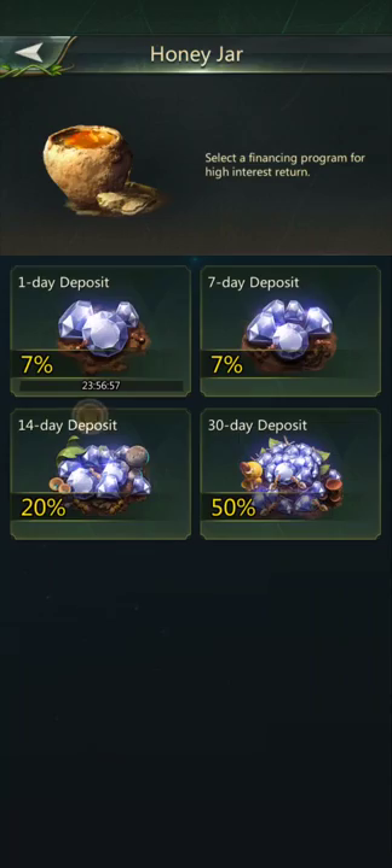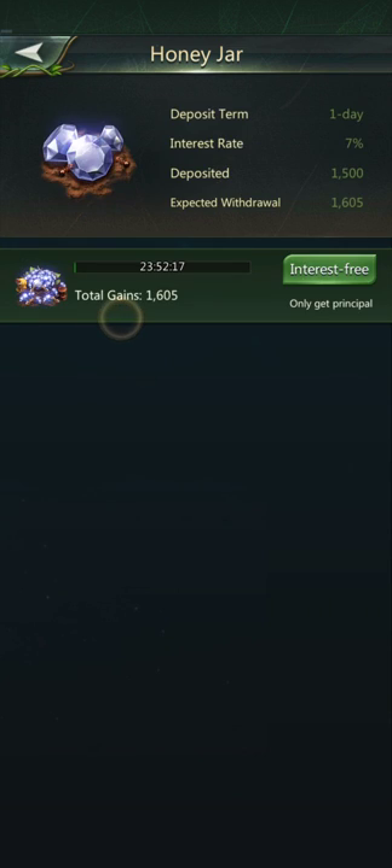We already went over the honey jar. If you're new to the game, it's over here. I highly recommend the one-day deposit — you get an extra 105 diamonds a day when it's maxed out. Try to get it maxed out as soon as you can.